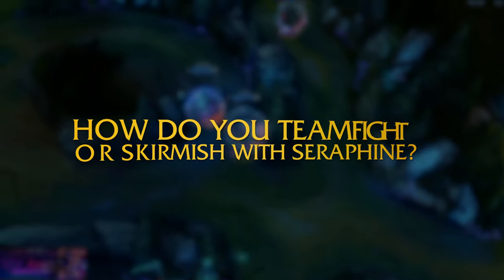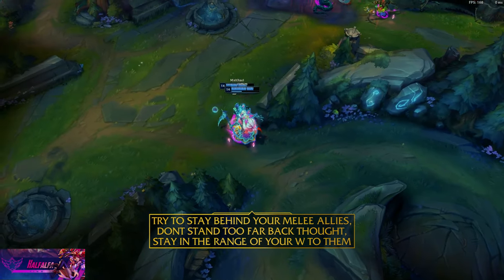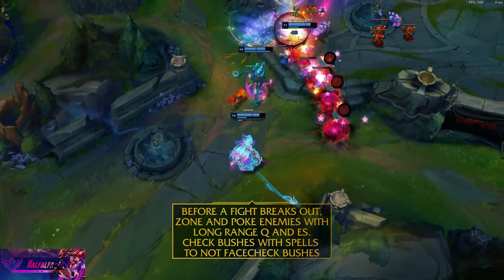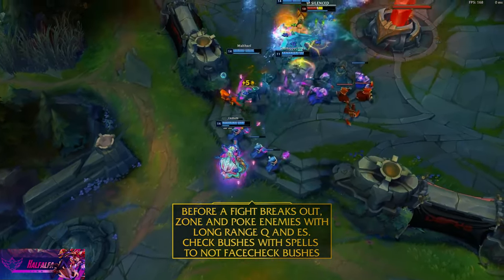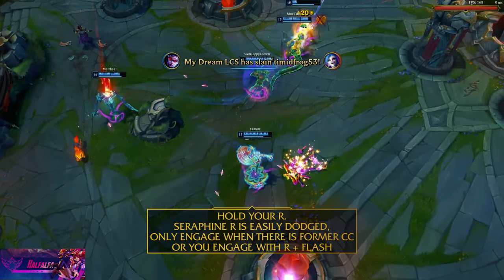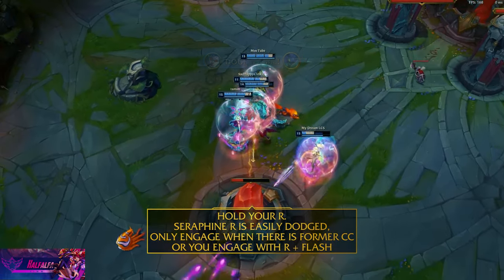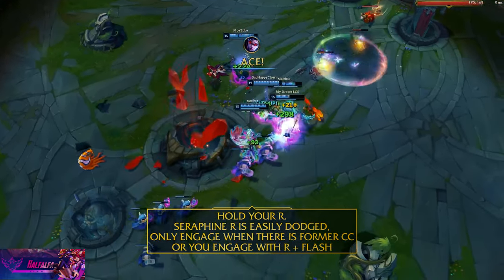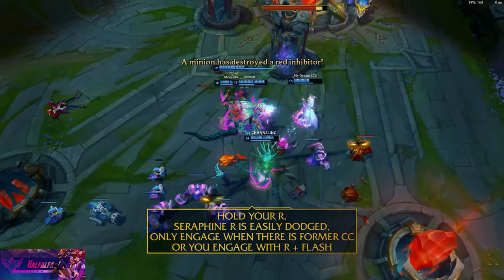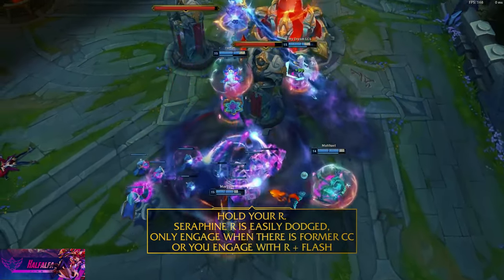How do you approach teamfighting or skirmishes with Seraphine? In teamfights, always stay behind your melee allies. Don't step up too far, but stay in W range with them. Before a teamfight begins, zone enemies with long-range Q and E. Throw your spells into bushes to check if anyone's there. Save your ult and wait for someone to land some form of crowd control first — only after that cast R. Seraphine's R can be so easily dodged, so only use it with R-flash or if enemies can't dodge it.